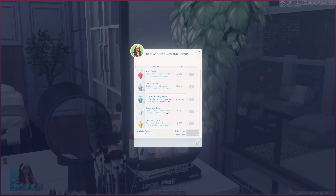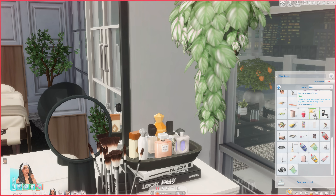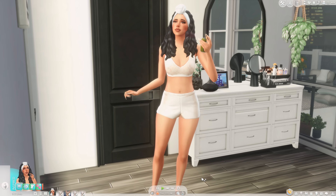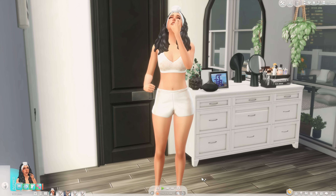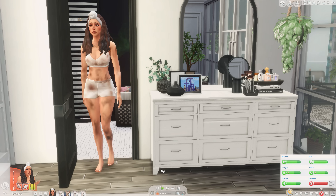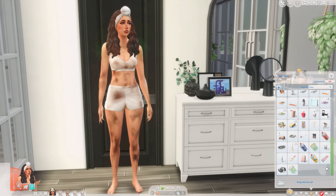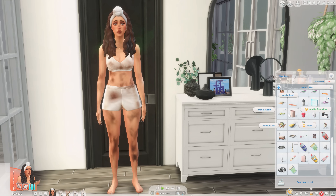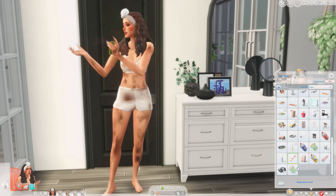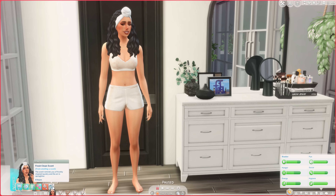There's an angry scent, calming, confident, energizing — so many different scents. I really like the playful scent, the flirty scent, and even the deodorizing scent which helps your hygiene go up. I ordered some, and you can find them in your inventory and put the perfume on. Look at her — she looks so bougie putting on that perfume. And when I look at her hygiene it's all the way up. I made her grungy to test it and applied the deodorizing scent — it went all the way back up, amazing.